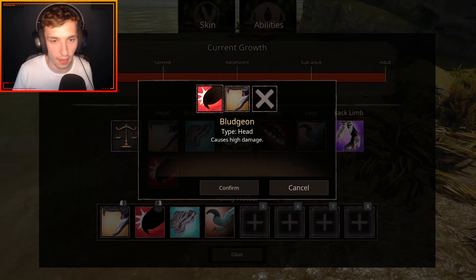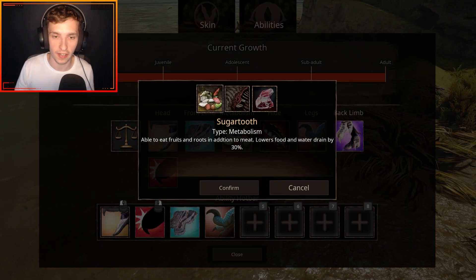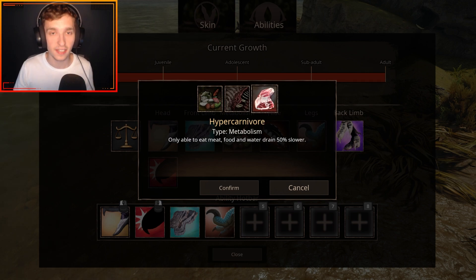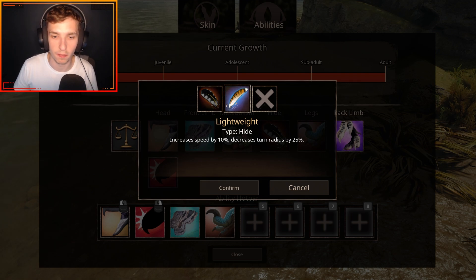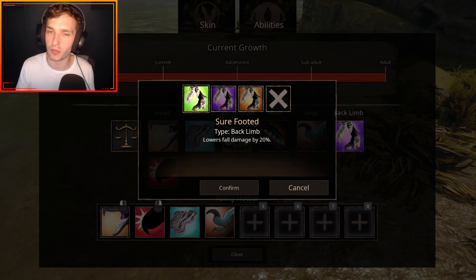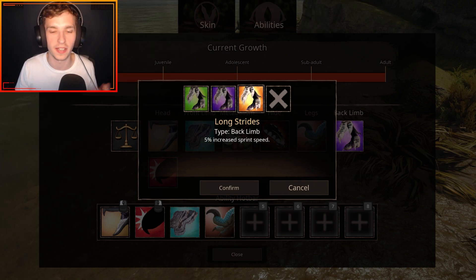For the head you've got Bludgeon, which causes high damage, and Bite, which causes medium damage. For the front limbs there's Feather Fan, a quick forward burst of speed similar to the tail fan that Deinonychus has. For diets you've got one that allows fruits, roots, and meat; Scavenger that allows meat, fish, carrion, and bones; and Hyper Carnivore which only allows meat, food, and water. For hide there's standard hide and Lightweight, which increases speed by 10% but decreases turn radius by 25. Kick causes medium damage. For back limbs there are passive abilities: Sure-Footed lowers fall damage by 20%, Steady Claws gives plus 10% turn radius, and Long Strides gives 5% increased sprint speed.